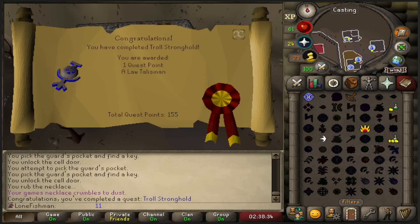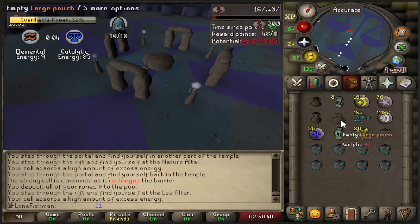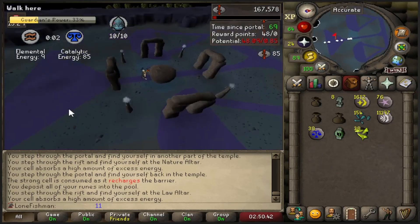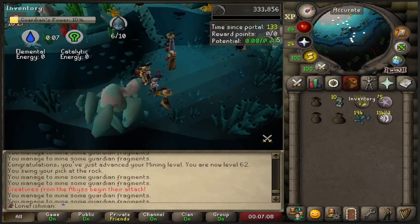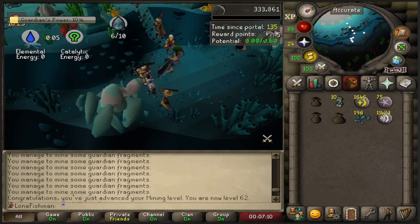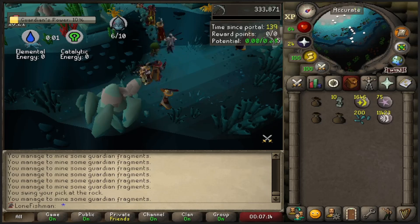Just like that, we are done. We can now make Law Runes. Pretty sick. Let's go back to Guardians of the Rift. The first of many Law Runes to be crafted on this account. Nice 38 to add to my stack, and we will continue on. We just got 62 Mining — one mining level for the Guardians of the Rift minigame. It's pretty cool. Oh, random crafting level. Let's go.